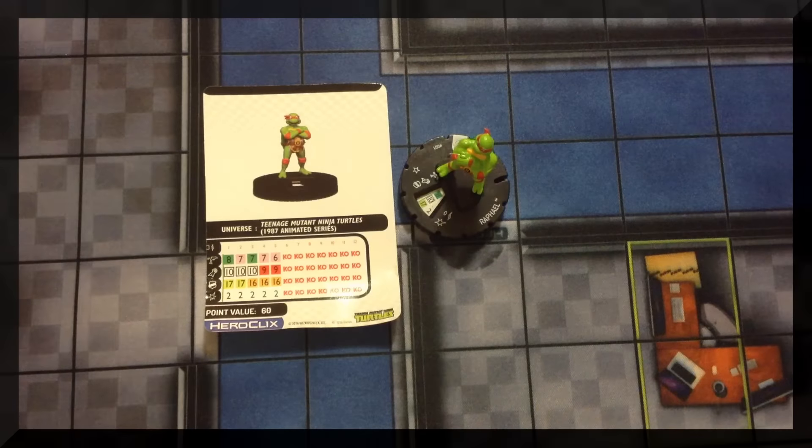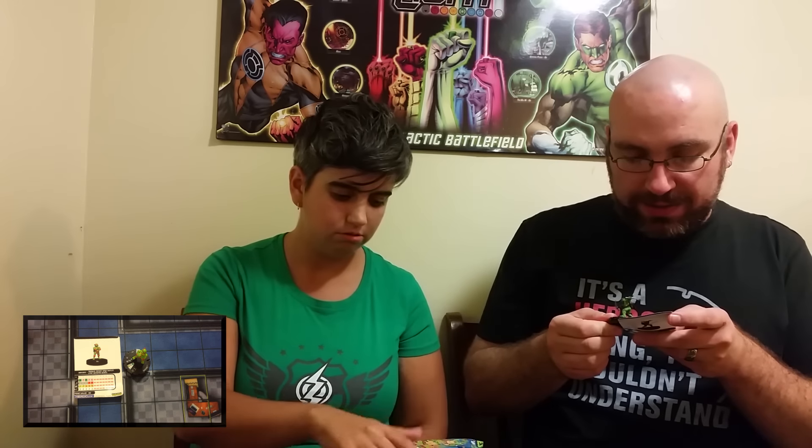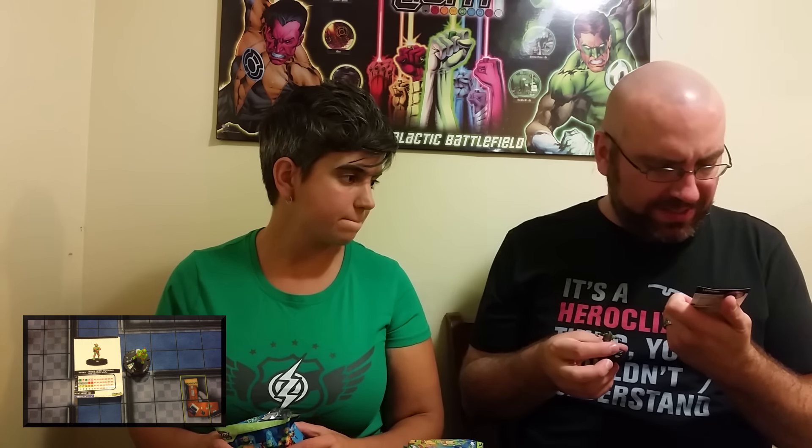Another figure from the 2011 comic series — Leonardo, also a rare. He also has the Turtle Power trait: Stealth, Toughness, and improved movement ignoring elevated and hindering terrain. His special damage power, Born to Lead Groomed to Succeed: Leonardo can use Leadership; when he does, increase the result by +1 for each adjacent friendly character with the TMNT keyword. Another 100-point character, but what a stat line.